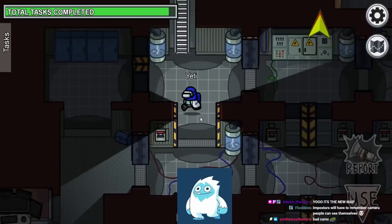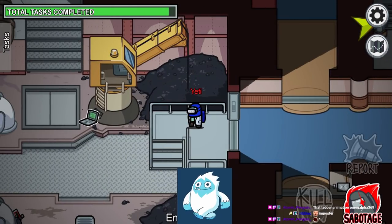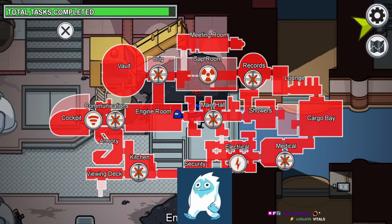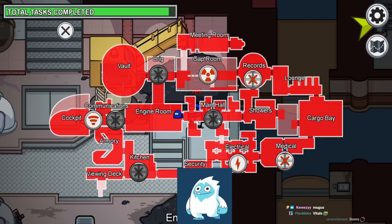Now let me show you some stuff about imposter. As imposter, you have all of your normal sabotages: communications, nuclear reactor, and electrical. But you'll notice that, similar to Polus and Skeld, there are also doors. These are like Polus doors where you can close them all over the map.